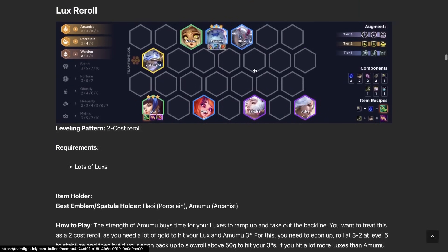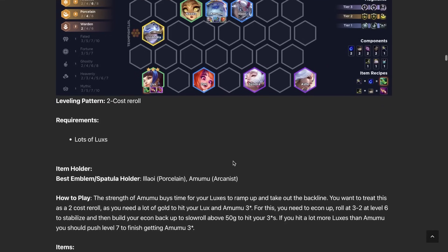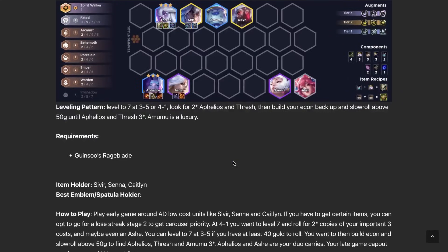Lux Reroll has a very similar leveling pattern to the Gnar and Senna rerolls, except you're going for Lux and then leveling up to go for Muumu three-star after hitting Lux three-star — but you do it at level seven instead of level six. Getting Porcelain spats is amazing for this comp, as are Arcanist spats. Any augment adding plus-one to a trait makes this comp much better. You definitely want some anti-heal items like Static Shiv or Ionic Spark; without them, this comp will struggle to kill tanks.